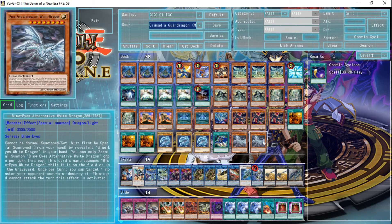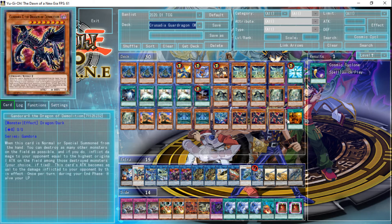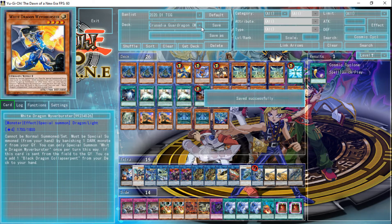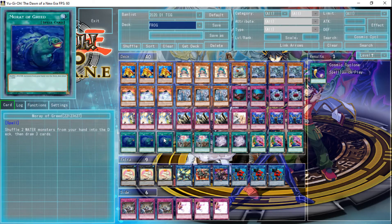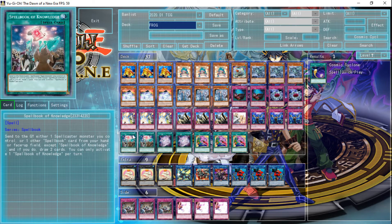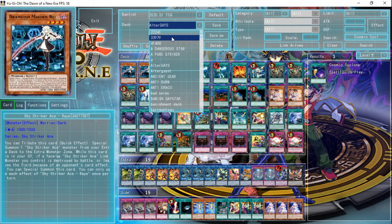On the opposite end of the spectrum, we have really efficient control strategies that are good at generating advantage and can rely heavily on generic trap cards. One example I like to use is Frogs. A lot of Altergeist decks will play Evenly Matched at three, Ash Blossom at three, and Impermanence at two or three for their going-second plan — but those are cards that can also work going first. These types of decks that rely on that aspect will tend to suffer through powercreep a lot better than many other decks.